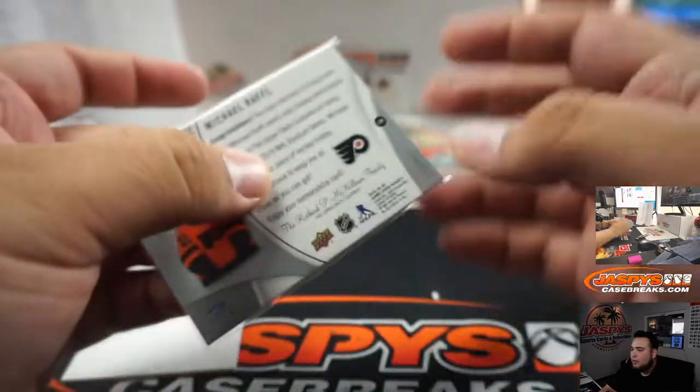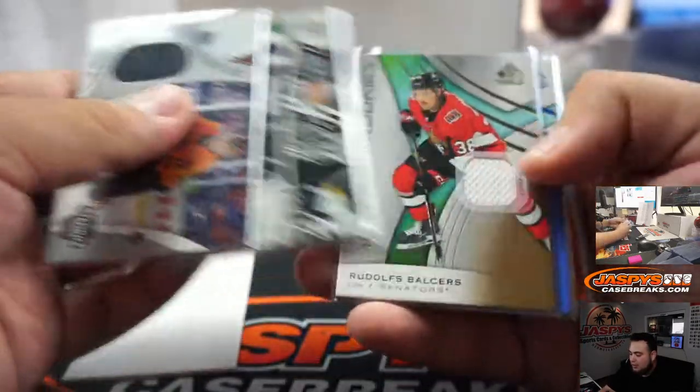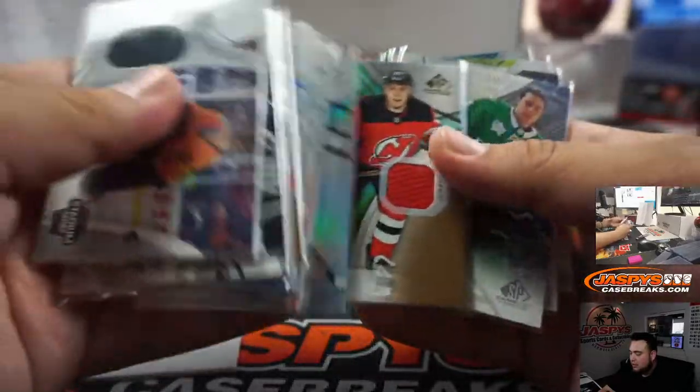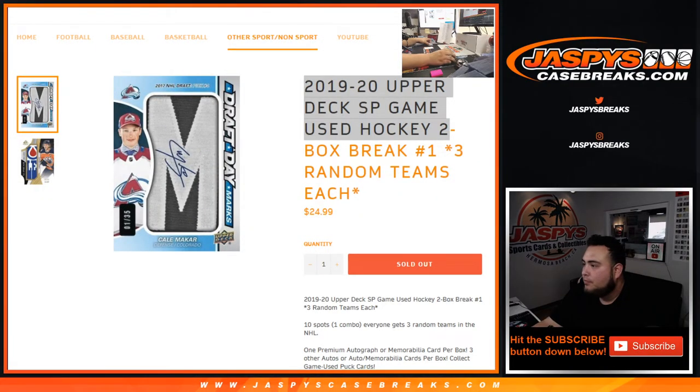No draft day marks pulled in these first two boxes, guys. There's usually two, maybe three in a case. But not a bad first two boxes — I still think some really nice heat hiding in there. I'm sure Nick will post up number two, and depending on how many we got, we might post a 10-box inner case pick-your-team a little later tonight. Appreciate it, guys — JacesCaseBreaks.com. Get the next one going. Thank you, everyone. Bye-bye.